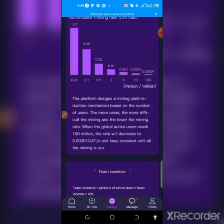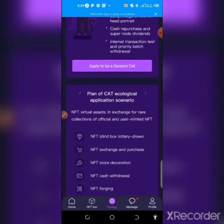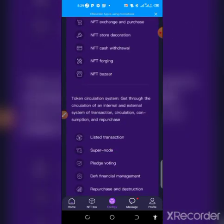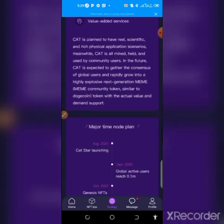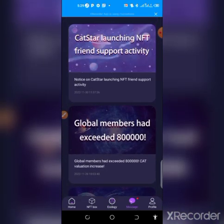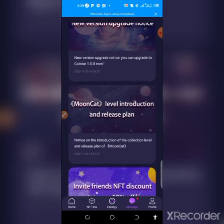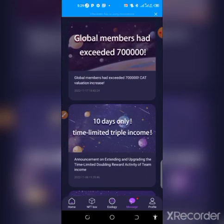When the global active users reach 100 million, the rate will decrease to 0.0000 CAT and remain constant until mining is finished. You can scroll through and read about this platform to know how to maximize it and learn about the packages they offer. This is where you can get the latest info and updates about the ongoing program on this platform.